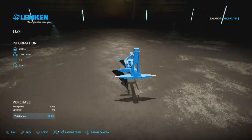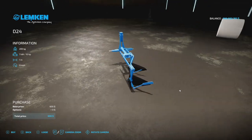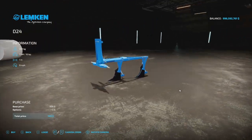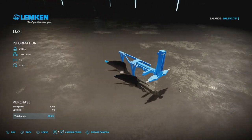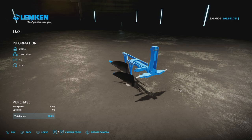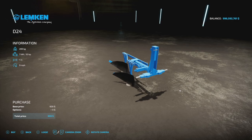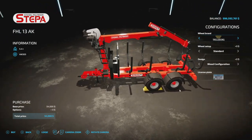This next one is from Adob Monarch — the Lemkin D24 plow. It's 10 horsepower, one meter width, nine miles per hour, and only one slot. If you're looking for a small plow or want to make things a little bit more difficult for yourself, this is the way to go.